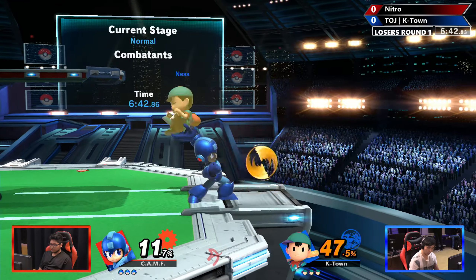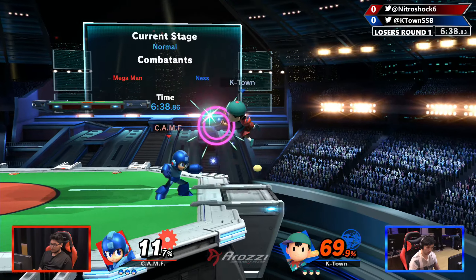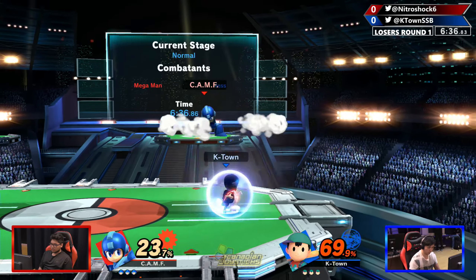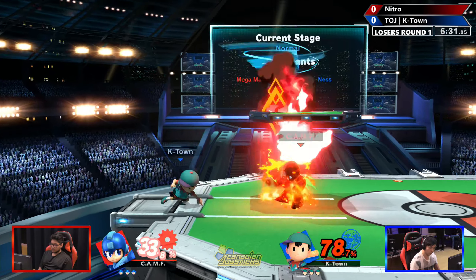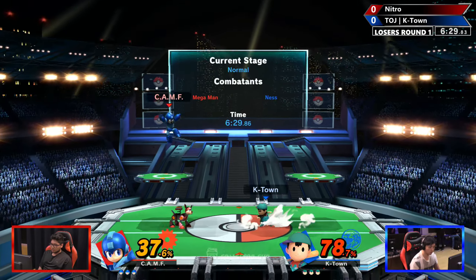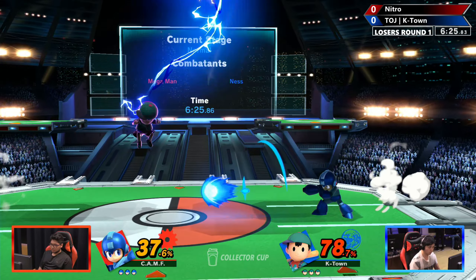Gonna call the high jump. Ness mains can get pretty hungry when it comes to getting back on stage, and if you're good at punishing that you can rack up a lot of damage. They don't want to stay too far below the ledge for long, because then they're expected to do PK Thunder. Especially Mega Man's got that disjointed hitbox gonna come through.